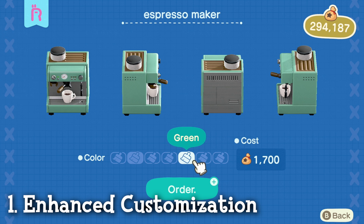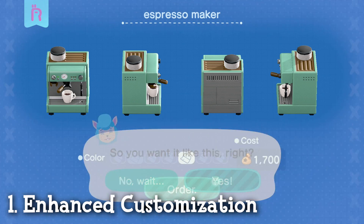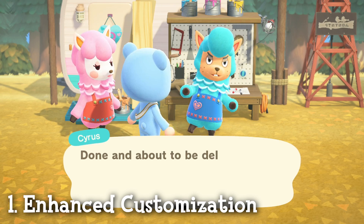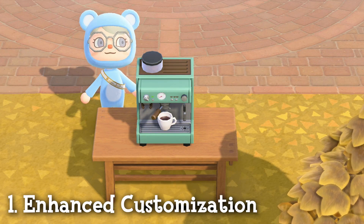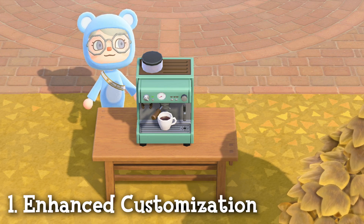Harv's Island has so many new features, and if you don't have it unlocked yet, you're missing out. All you do is press the button, and now your item is customized in the color you want. This is so helpful as well if you're trying to complete your catalog, because just by customizing an item, that color variation gets added and you can reorder the item in that color.